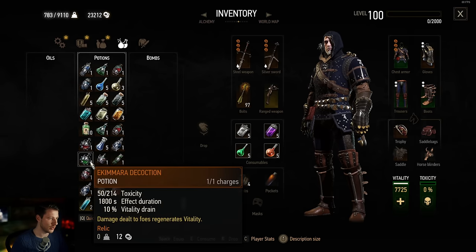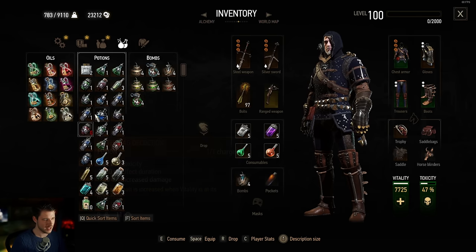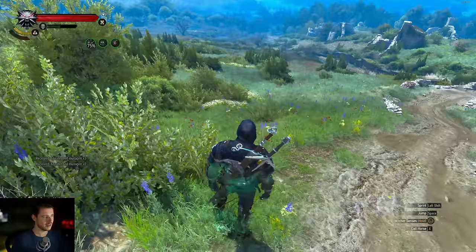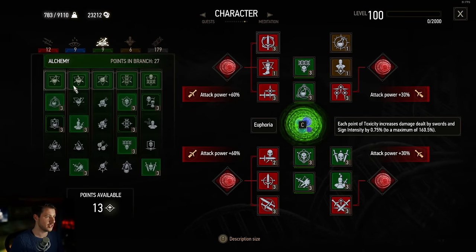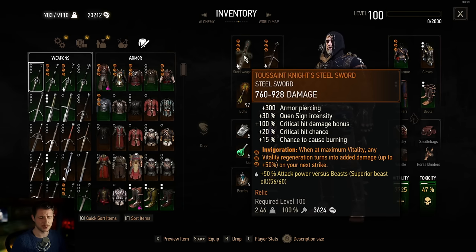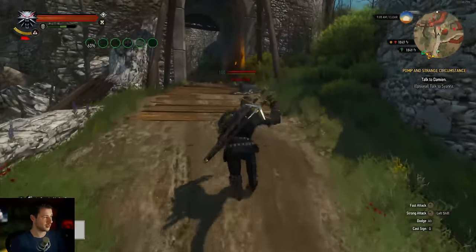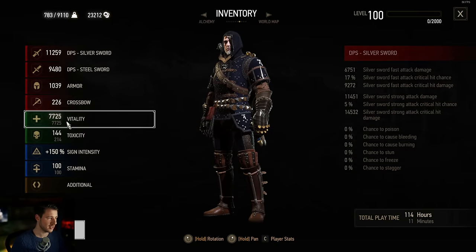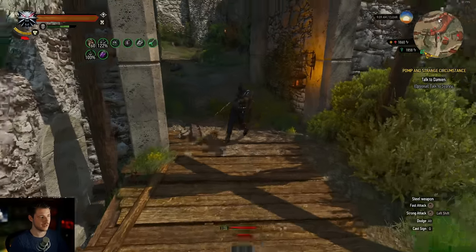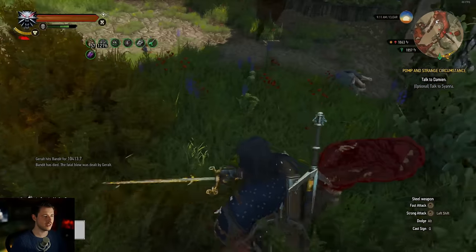Resolve is always a must to keep adrenaline, and Razor Focus instantly grants an adrenaline point — very useful. This is a classic farming build, but what you always want is the Ekimmara decoction to regenerate vitality when dealing damage, increasing damage dealt at maximum vitality. You might want a Katakan decoction depending on your toxicity level. Don't exceed the toxicity threshold of 80 — that's crucial to avoid taking damage. I'd recommend using the Severance enchantment on the weapon.